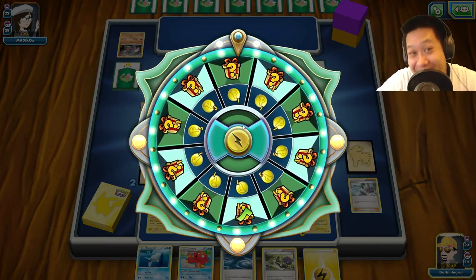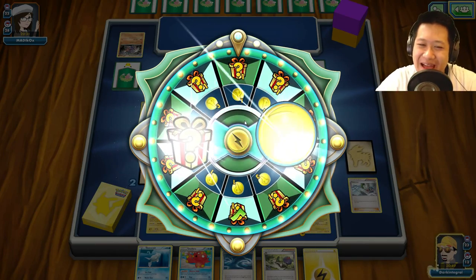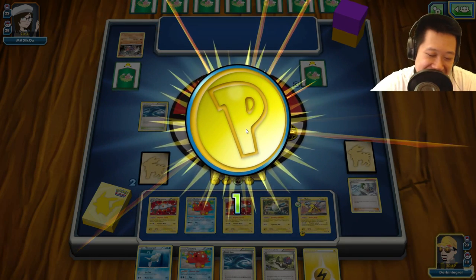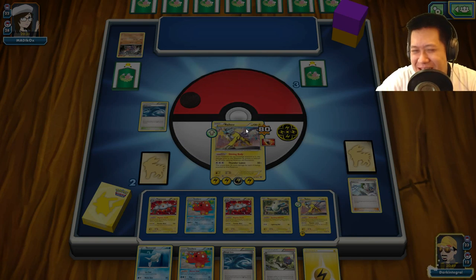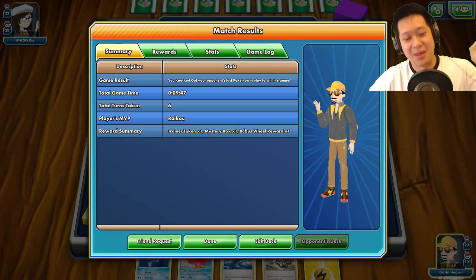Against a fighting deck too! Those Flash Energies did help me out — pretty good. I could have ended the game much sooner if I hit the Jolteon and just sniped off her Garchomp, but it turned out more fun this way. Okay, when you actually play, don't risk that. Moving on.